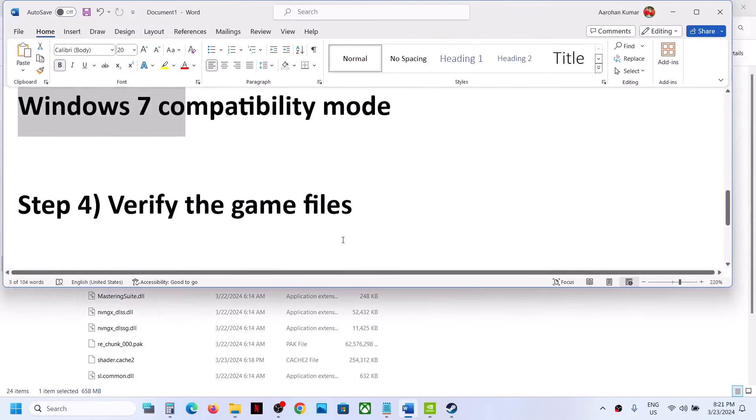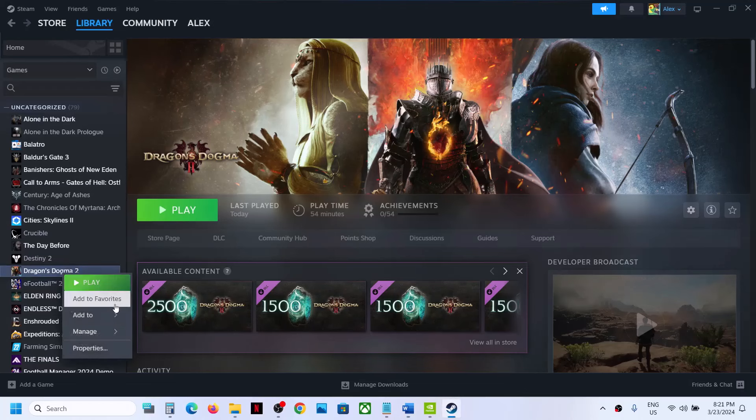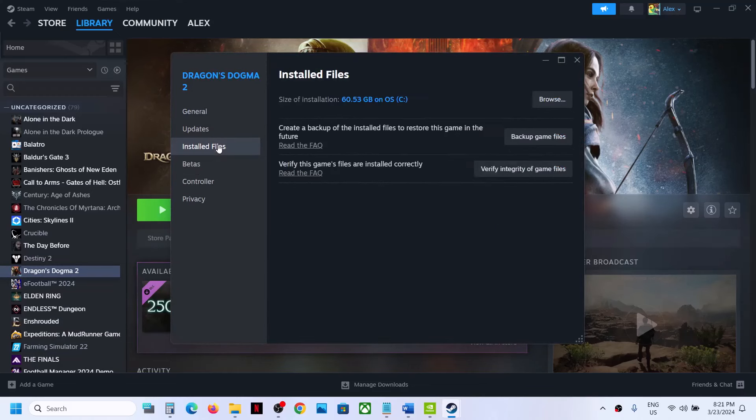If still not working, the next step is to verify the game files. Right-click the game in Steam, select Properties, go to the Installed Files tab, and click Verify Integrity of Game Files. Once verification is 100% complete, launch the game and check. If there is any corrupt file it will fix it, or if there is an update, let the update complete and then launch the game.